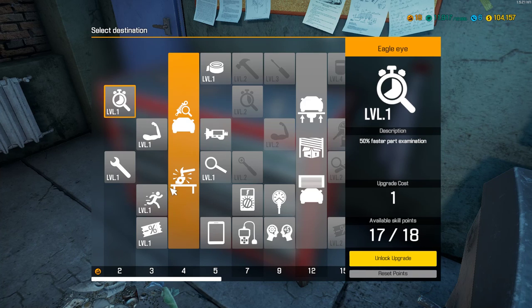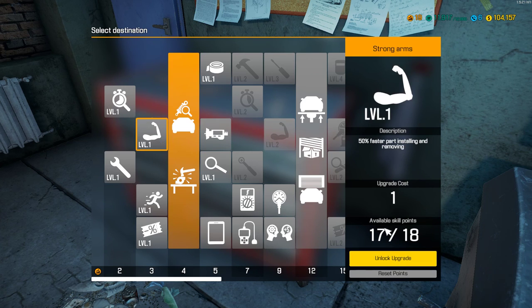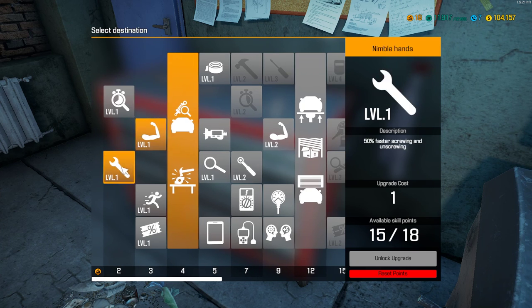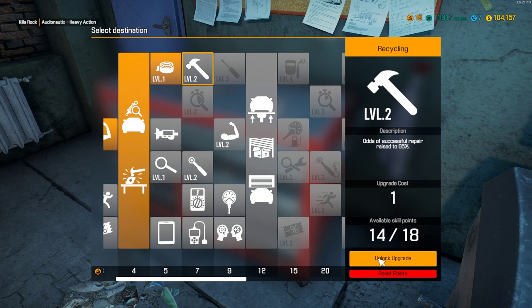We've got to have Strength 50 for removal of tools — we want to unscrew things faster. Walk speed: not crucial. Discounted shops: not crucial. 50% faster part examination: not crucial. Repair at 65% and 75% — this is definitely a good one to get.